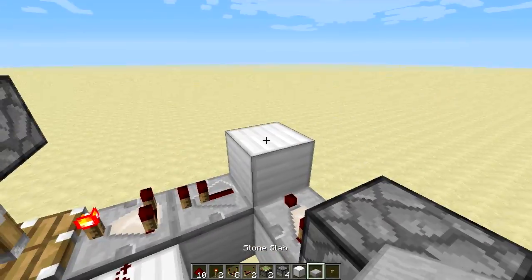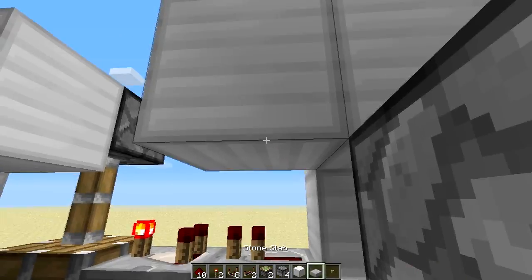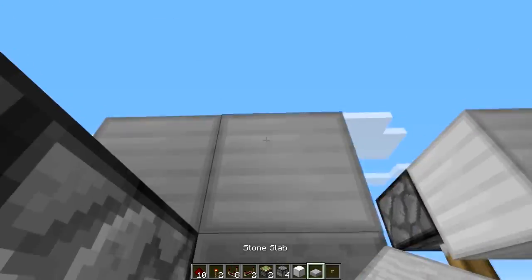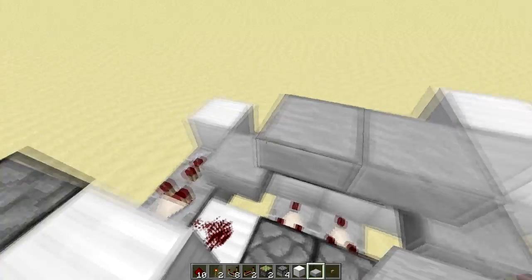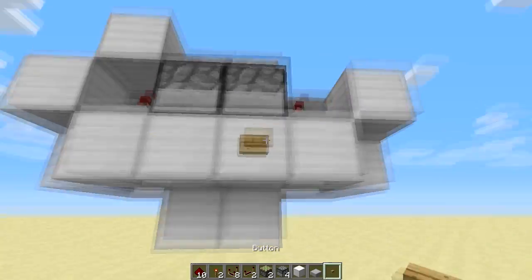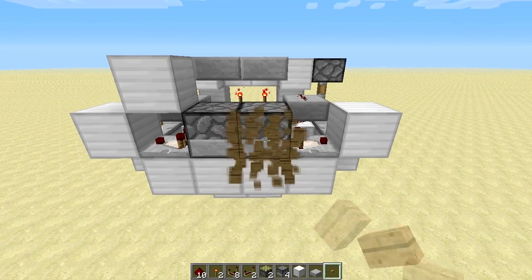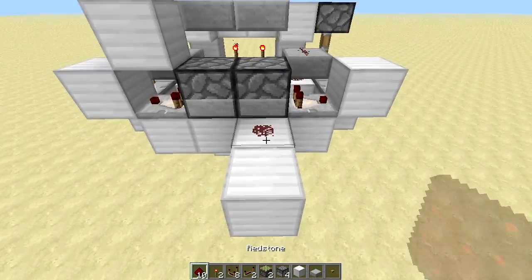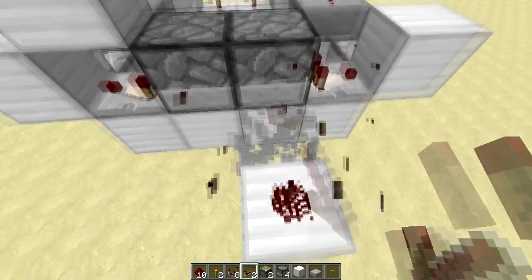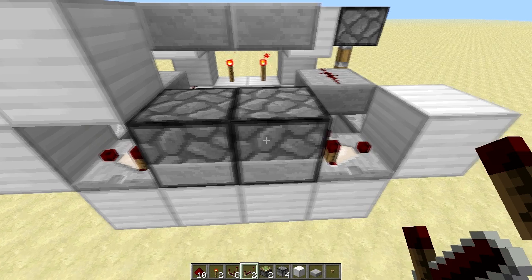Now you want to place some stone slabs to get the signal. You have to place one here, then of course one on the other side, and up here two of them. This is your output, and here on the side you have your input. You have to power both of the droppers at the same time. You can do it by a button as I did here in the tutorial, or you could do it by redstone dust going into one of them, or of course a redstone repeater. This pulse can actually be as short as you want — even a one-tick pulse can activate the system.